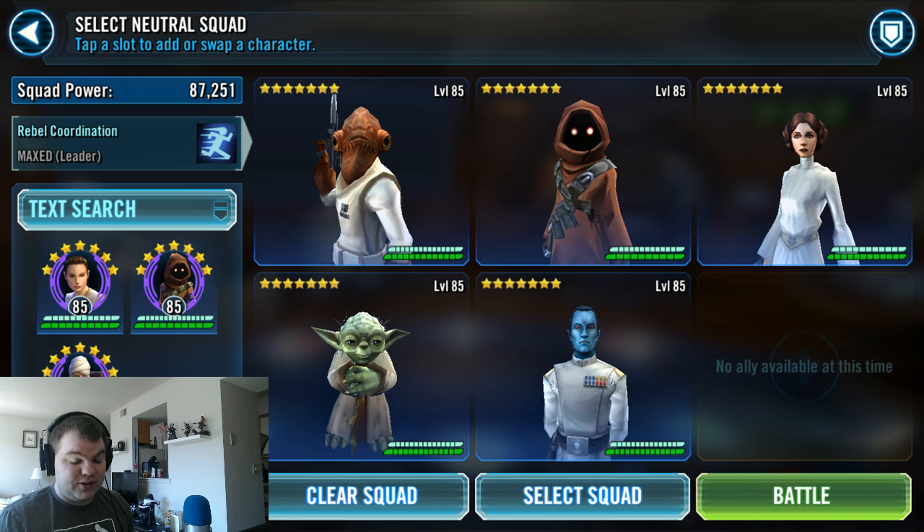I have not been able to try it since we're already in Phase 4, so feel free to try it and let me know how it goes. Teams with assists do great. Teams that stealth also do great. Anything that can mitigate the counter chance from Sion allows you to do a lot of damage. Stay away from teams that do a lot of direct attacks, because Sion can really counter those. Deathmark and Exposed can also work well in Heroic, though Heroic will probably have a smaller health pool. Let's go ahead and go into some of these fights.